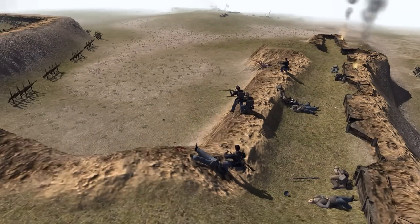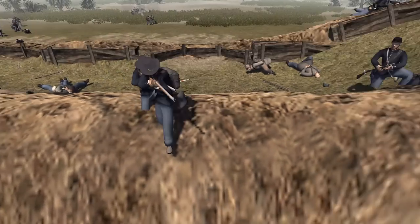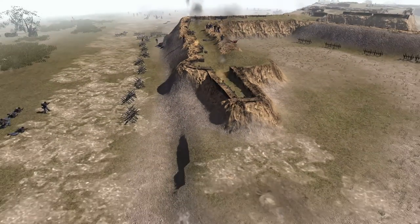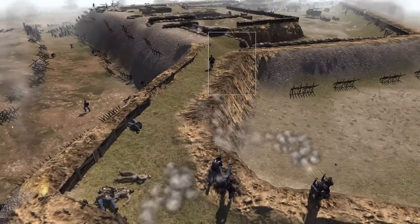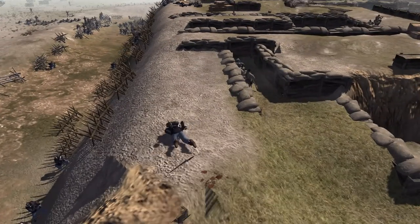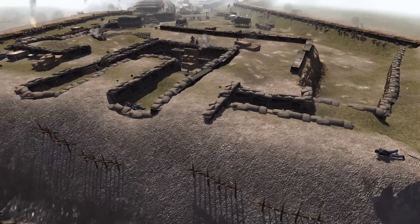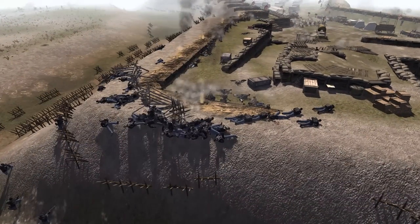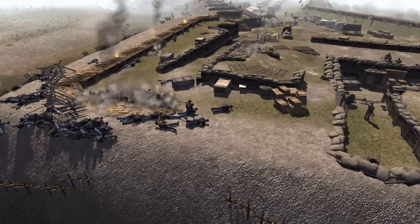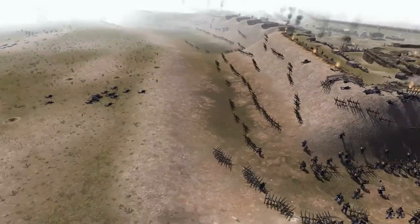We've also got Union soldiers over here on the far right — these are some of the gents from the Iron Brigade, I believe. They have those hats and they are coming up the actual main path of the fortress, the area where you're supposed to come up from. Look at this guy making some progress — he gets shot down before he can get into the trench. I think the main goal of the Union here is to actually hop into the trench system and then you're ingrained in some good cover and can more than likely fight back a little bit.